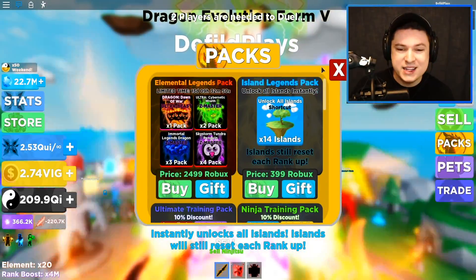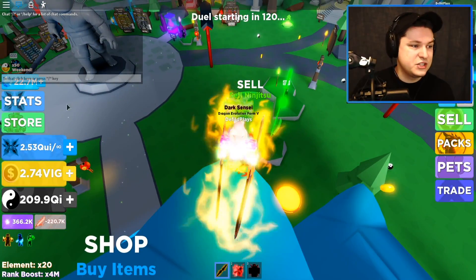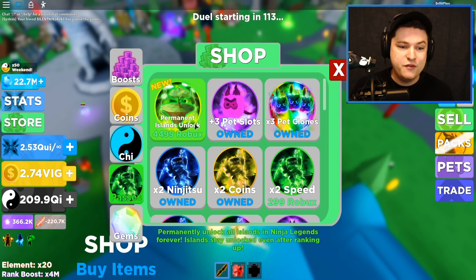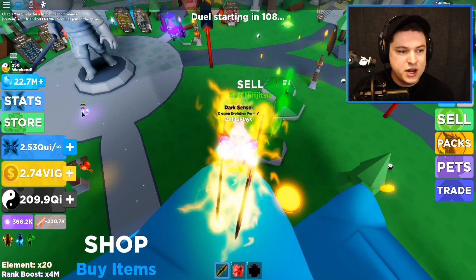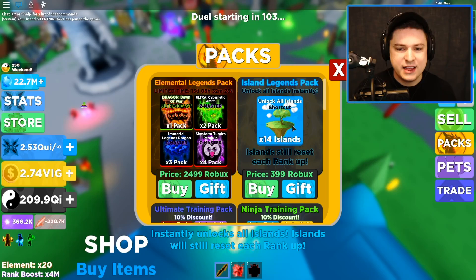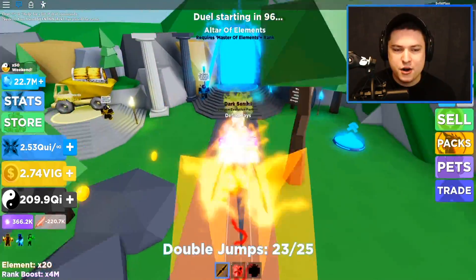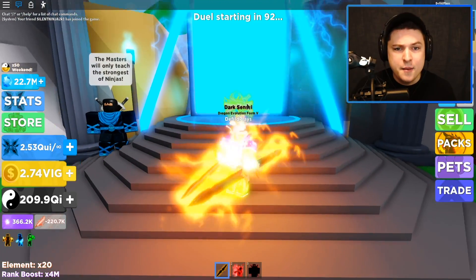If you guys want to enter the pack giveaway for today, be sure to stay tuned. There is a new thing in the store I'm not going to buy - I think this is very overpriced. This is literally 4,400 Robux for a permanent island unlock. I think this is too extreme. They should have just priced it at like a thousand Robux, but 4,000 Robux is way too much - it's like $50 for some island unlocking. I'd rather just use the 400 Robux option once in a while.